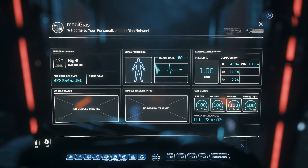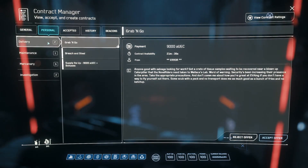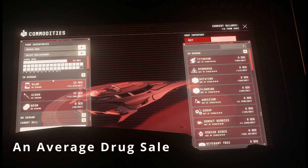Though it may seem like a small payout at 6,000 AUEC, the hidden power of this maintenance mission can give you the keys to every hidden drug lab in Stanton. Here is an example of a single sale from one of these mission stops.